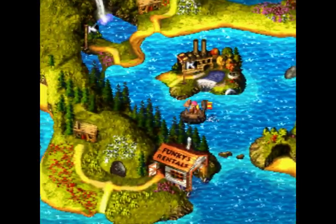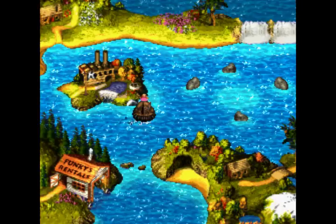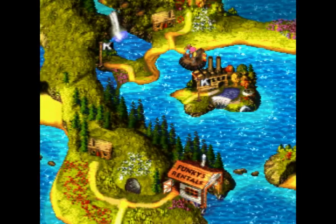We've got some new areas — a little waterfall nestled up on the left side, a strangely industrialized island and unusual rock formation, and waterfalls preventing our access further along. But first, we want to check out this little cabin here.